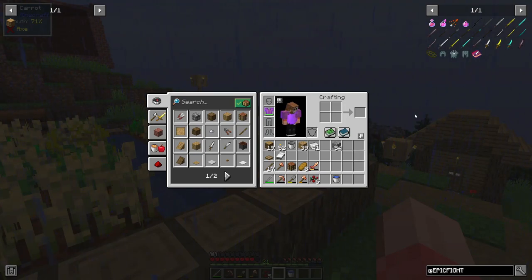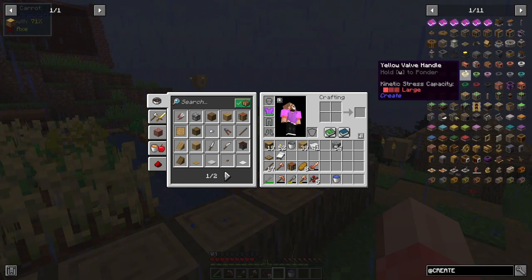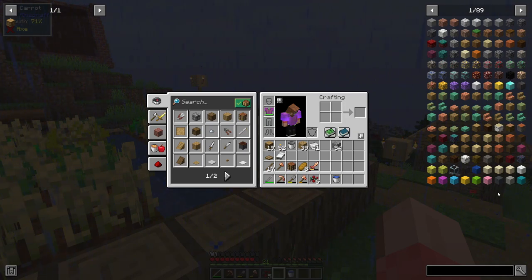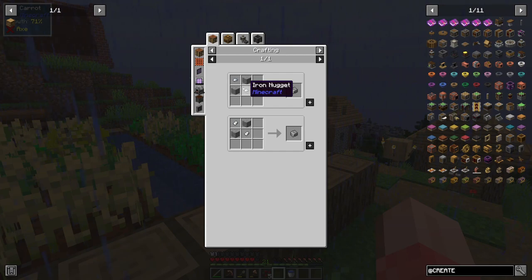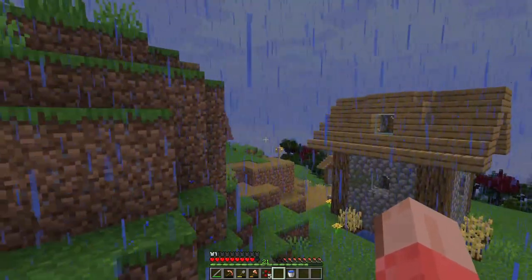Iron is going to be super important in this mod pack. We have a mod called the Create mod, and basically everything in it requires andesite alloy, which is made from iron nuggets and andesite. That seems easy, but I've played through Create mod a little bit and you go through a lot of iron. So I want to make sure we have a steady source of iron, and caving alone just isn't going to cut it.